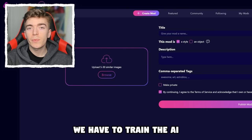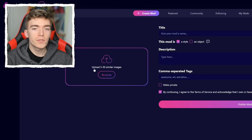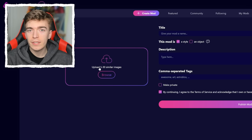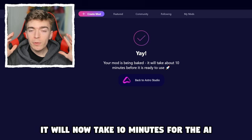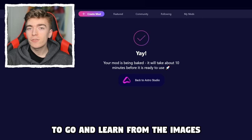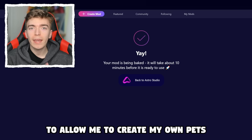To create my own Adopt Me pets, we have to train the AI to know what an Adopt Me pet is. To do so, I have to upload 5 to 30 images so the AI can analyze what an Adopt Me pet looks like. I've provided pictures of all of the brand new pets. This is private, so Adopt Me doesn't sue me. It will now take 10 minutes for the AI to learn from the images and allow me to create my own pets.